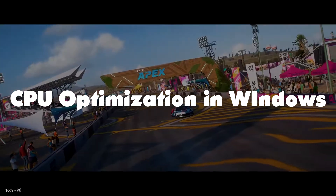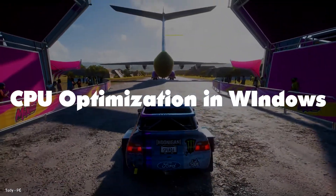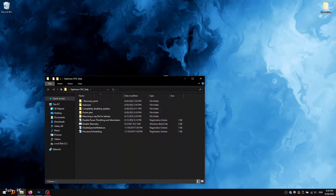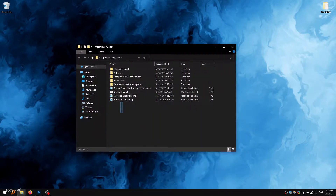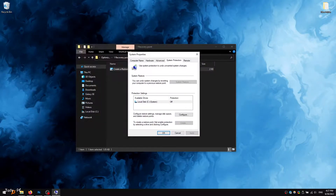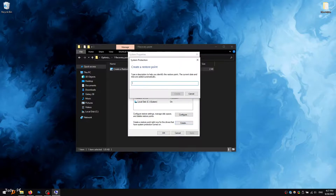And now let's start optimizing the processor through Windows. In the description below this video, I will leave a link to the file we need. Download the file and unzip it to your desktop. Before you change anything in the Windows settings, I strongly recommend that you create a restore point — this is necessary so that you can roll back all changed settings at any time.